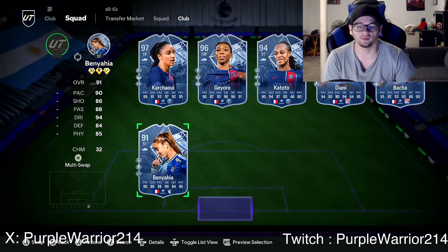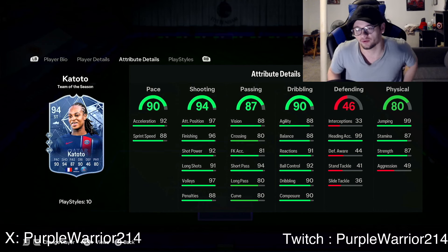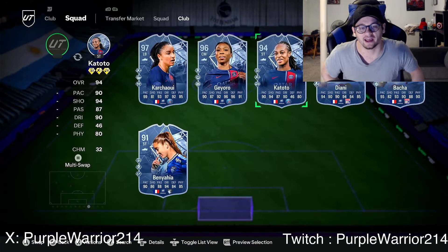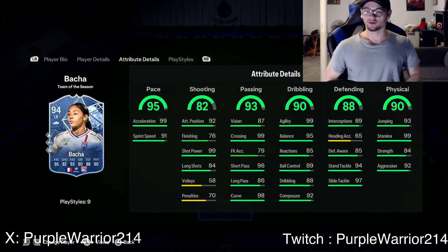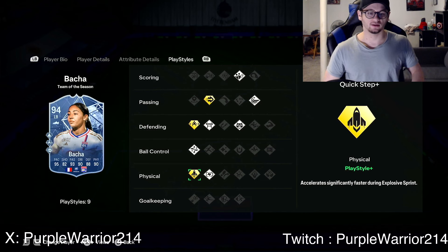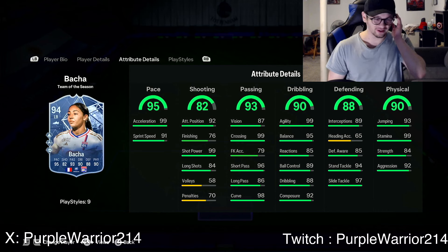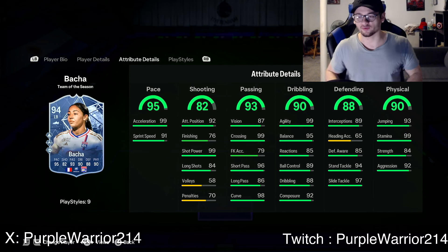There's your Mbappe troll — Katoto. Four star, four star — Rapid, Finesse, and Chip Shot, which is a wasted play style plus. Good dribbling, great shooting, good pace, good physicals — a bit meh for me. A lot of people are really just going to hate her more than love her because they'll think they packed Mbappe but they packed Katoto. Baka — the most annoying left back in this game — four star, four star, Jockey, Quick Step, Rapid, and Ping Pass. Great dribbling but reactions are a little low. Good passing, good shooting, great pace — weird pace split. Great defending and physical. Regardless of her stats, she's going to get the job done.